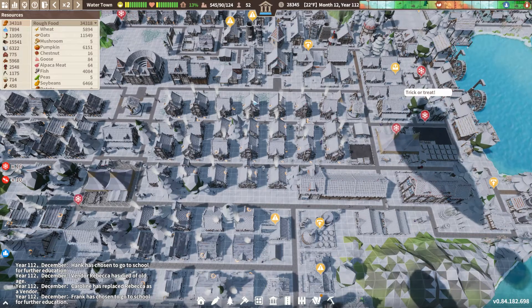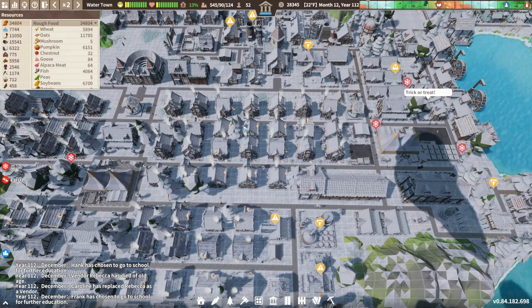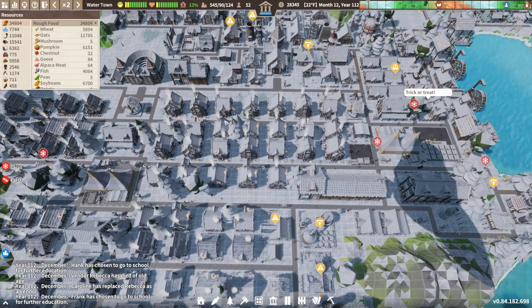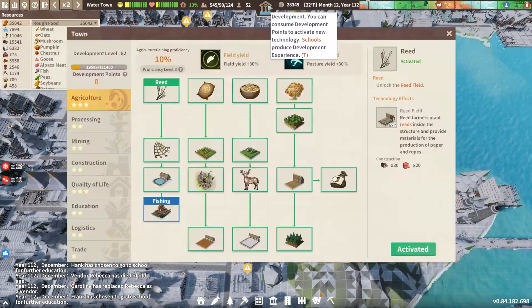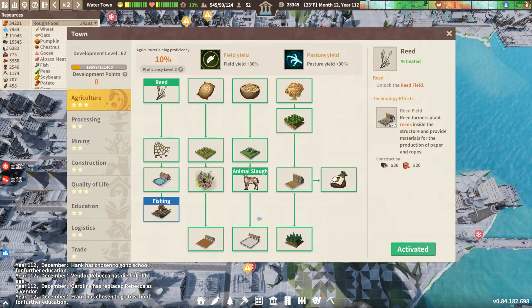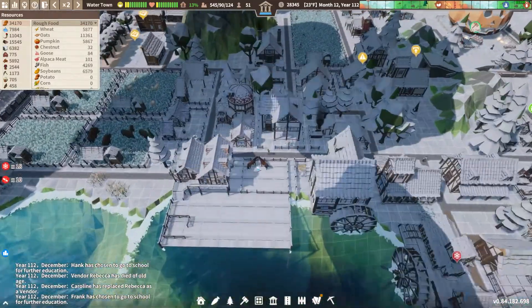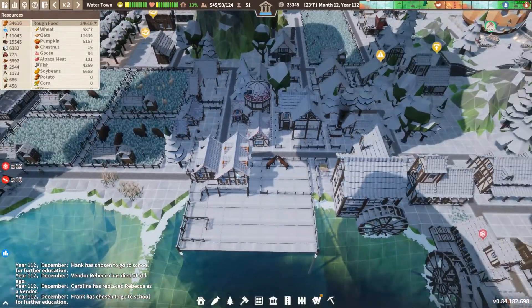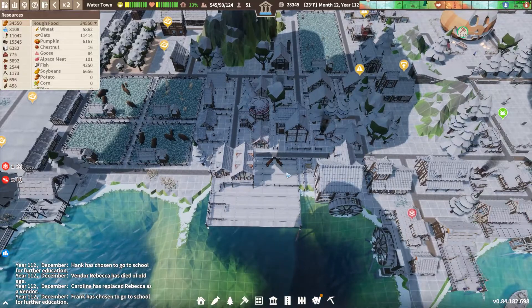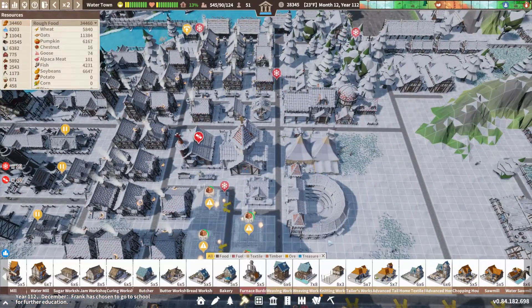Hey everybody, it's your friend Starman here, welcome back to another episode of Settlement Survival. We got a couple things to work on today — we finally got to the corral, this whole tree is taken care of, and we can see we got a couple little horse buddies that we ordered a little bit ago hanging out.